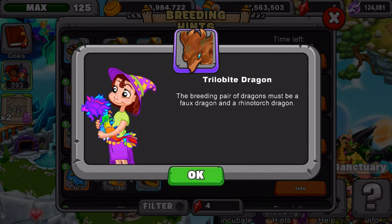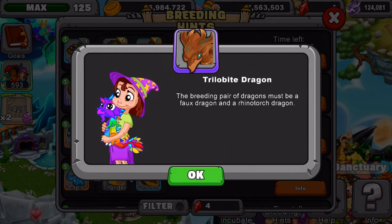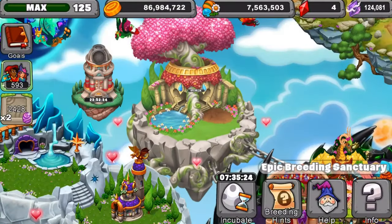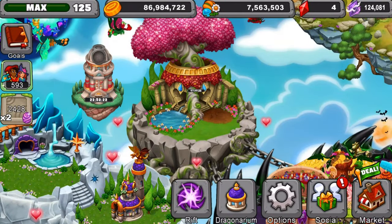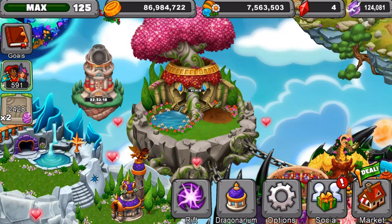Just make sure your dragons are at a really high level for your epics and the dragons you're using to get this one. I don't have the dragon officially on me right now because I did not buy the dragon. My goal is to try to breed it normally, and on the last day it's going to leave, I'll probably buy it. So we're not getting the dragon today.